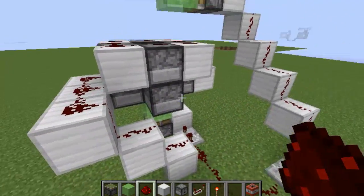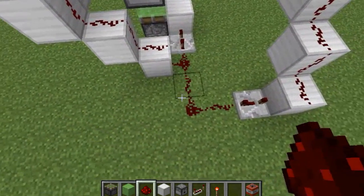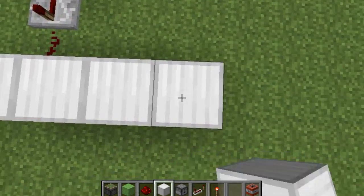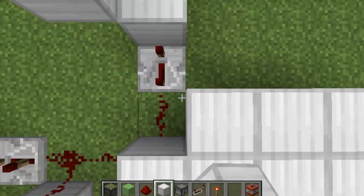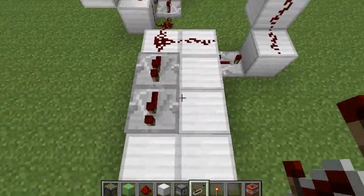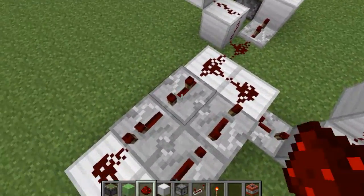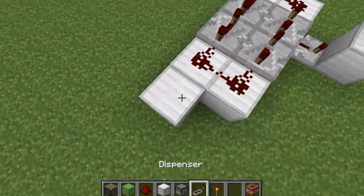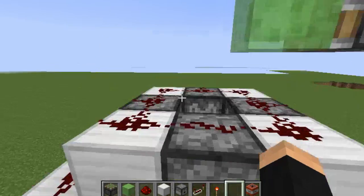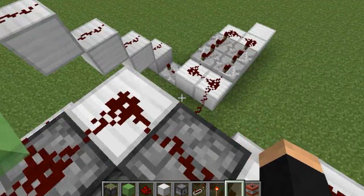All that we need to do is test this beast, but not before we place down our clock. This is how you make the clock, and it's crucial that you get this right or else the machine will blow up. Place down your building blocks like this and watch. Set all these repeaters to four ticks. Place down a block like that. Now, if you're all ready to go — we need to load our dispensers. Let's do that. I'll see you after I load all my dispensers.